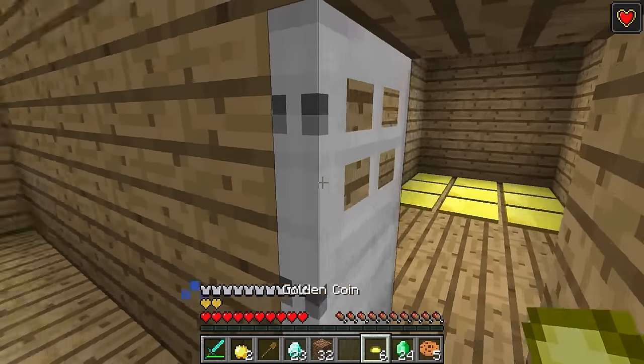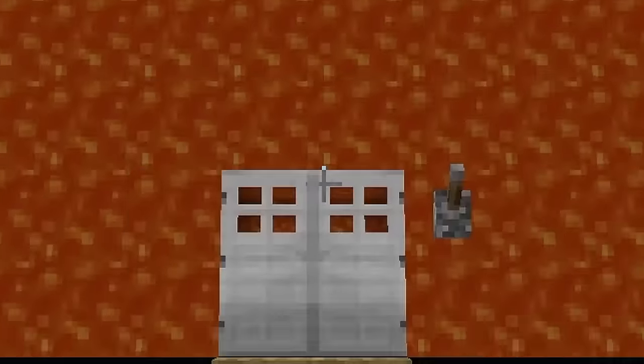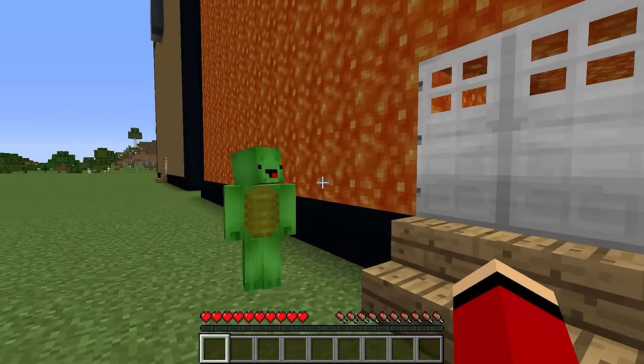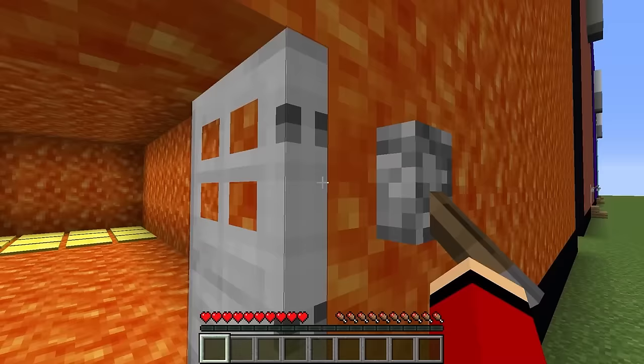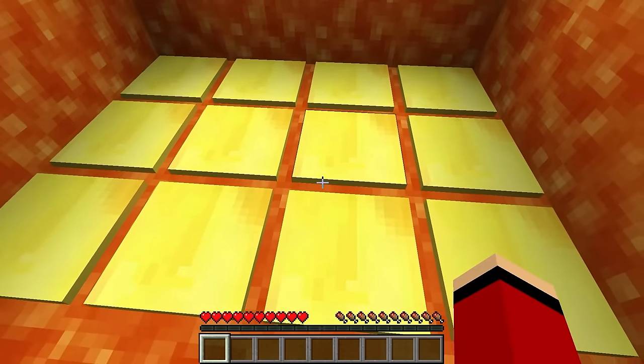All right. Let's move on. Next one. This is the second largest chest that we'll be exploring. Nice. The lava chest. We need to be on guard against the dangers inside. So now, let's move. Open. What's this? What's all this?